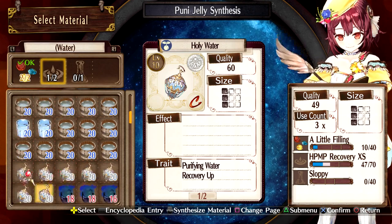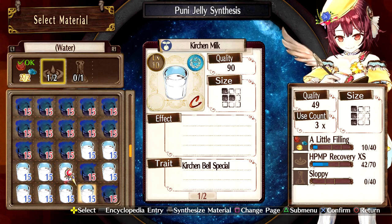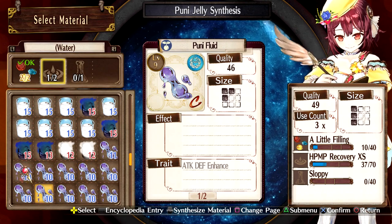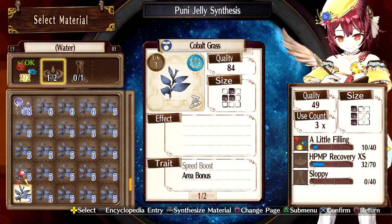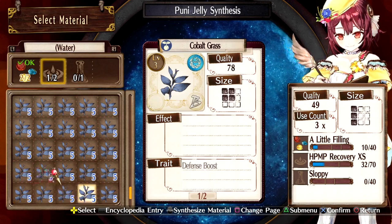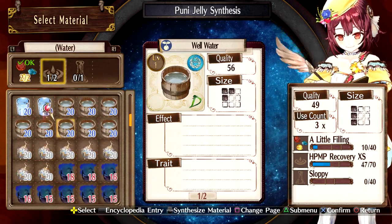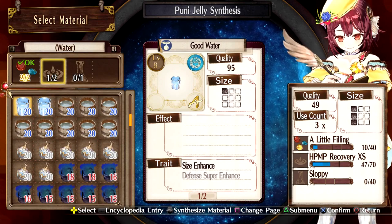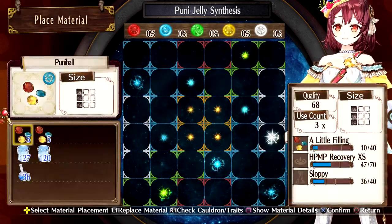Do we have any others that are blue that would work there? Maybe one of these. I'm just trying to see if there's any that... nope, it looks like that's going to be your best option — one of these. Hate to use one of these up, but we'll use that one. Which cauldron? I'll try it.